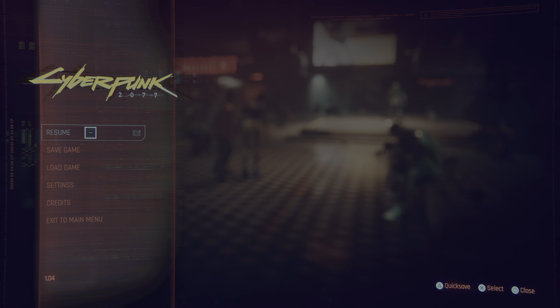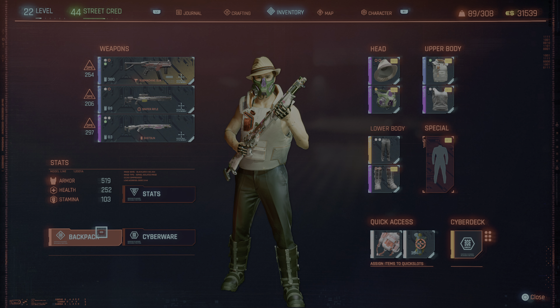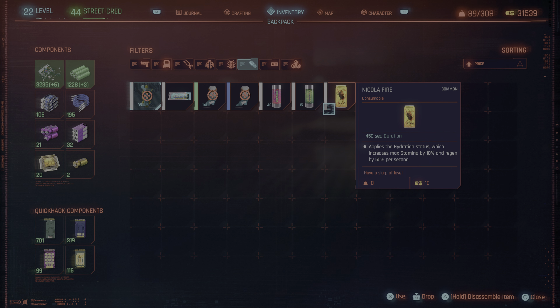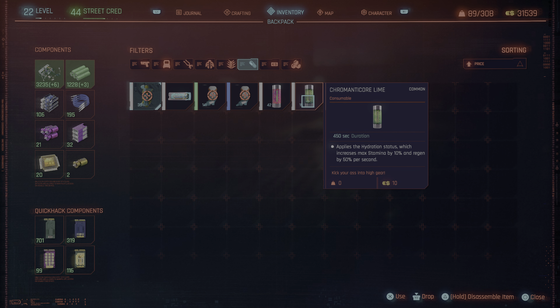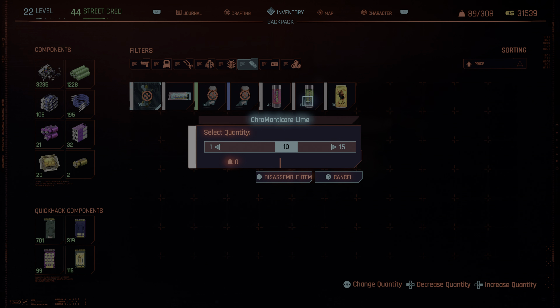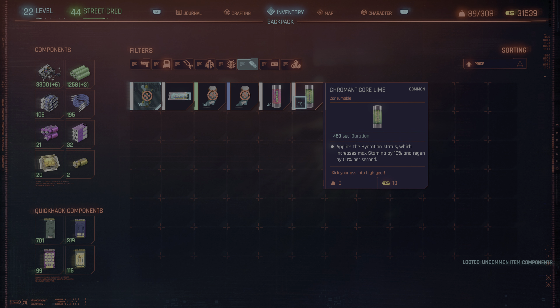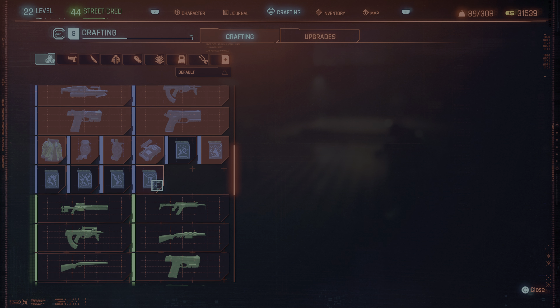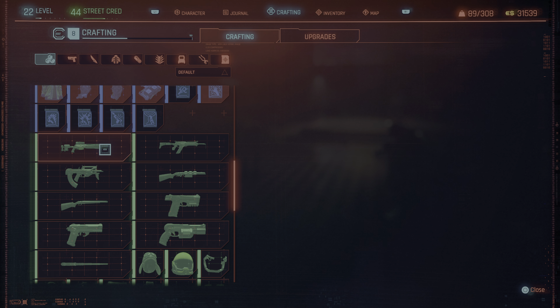Go to the inventory screen, backpack - I've got 42 of these. We're gonna break down 10 of these: they cost $10 each so $100 total. We'll get 30 uncommon and 60 normal components. Without the perk you get 50 common and 20 uncommon, so we got 30 and 60 for $100.